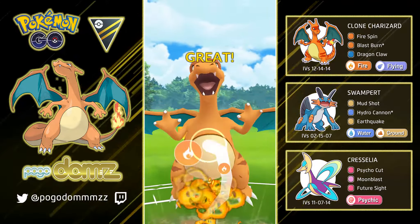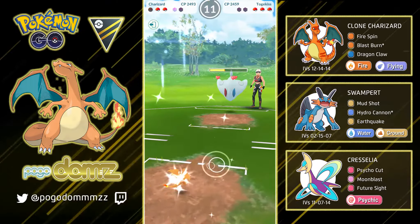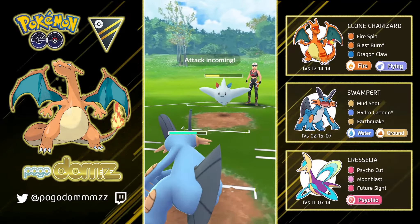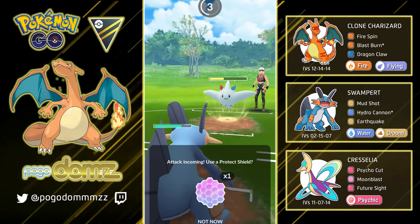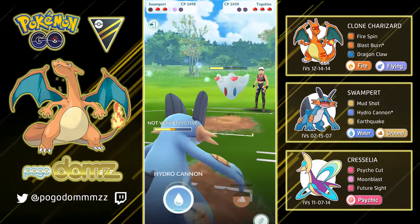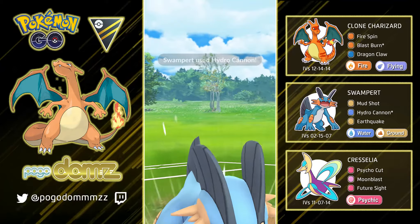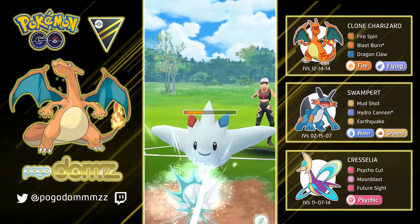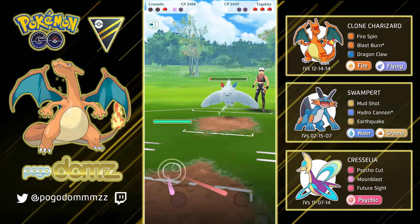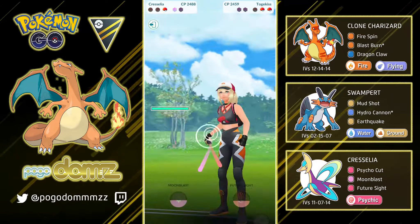Sadly enough they got the boost from Ancient Power, and this is not looking good for us. Togekiss with the boost does really, really well, and they're definitely going to protect Togekiss as much as they can. We're going to switch into our Swampert — at least we have one extra shield here. But look how much damage Swampert is getting. Even with Ancient Power it's just going to knock us really, really bad. I sneak in another Hydro Cannon and I don't think it knocks it out because of the boost — and yep, it didn't. If it didn't have the boost, it would have knocked it out for sure.